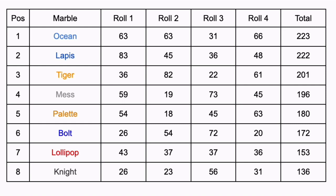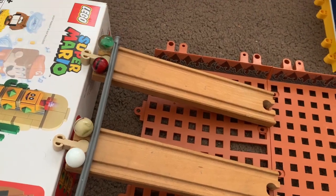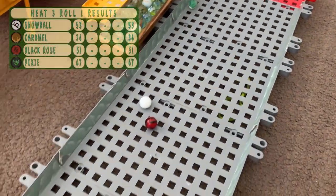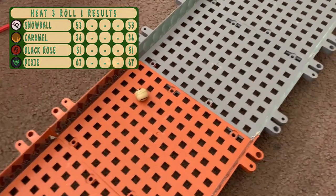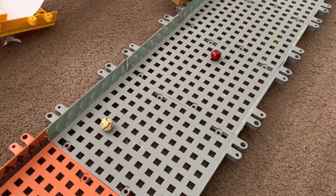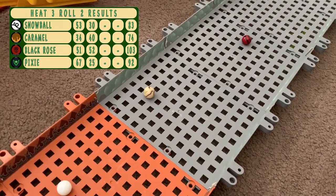It's time for the third heat. In this heat we have Snowball, Caramel, Black Rose and Pixie. Their first roll down — Pixie does quite well, nearly getting to the red zone. Snowball and Black Rose quite close to each other, and then Caramel down there in the brown zone. Here is their second roll — no one really does well there at all.